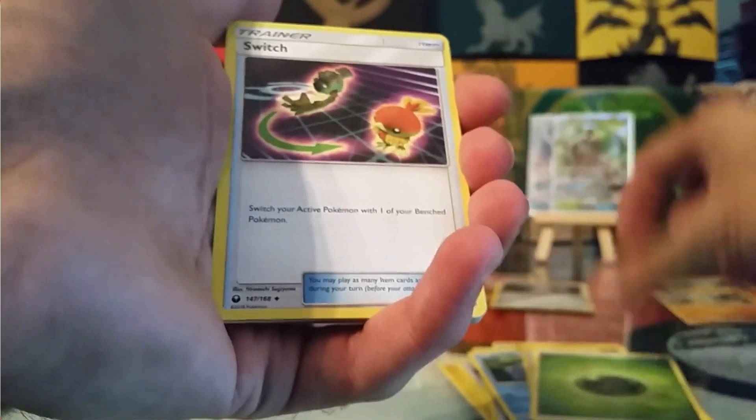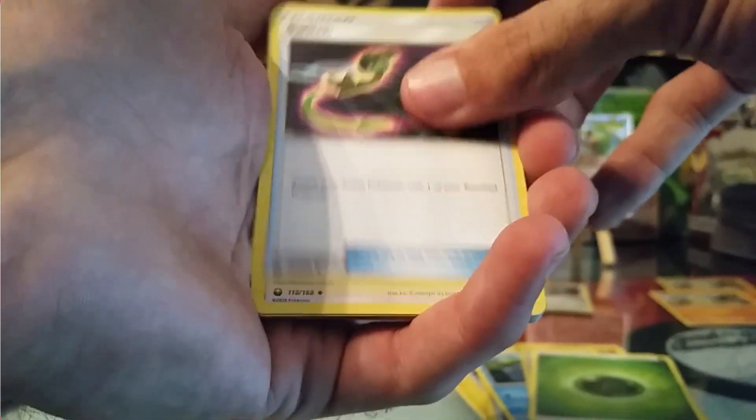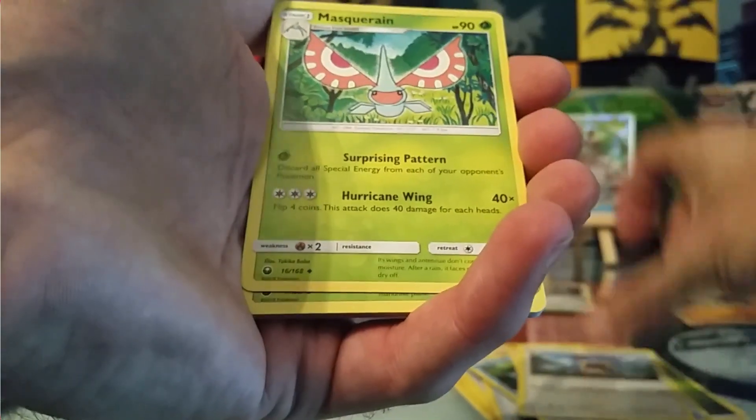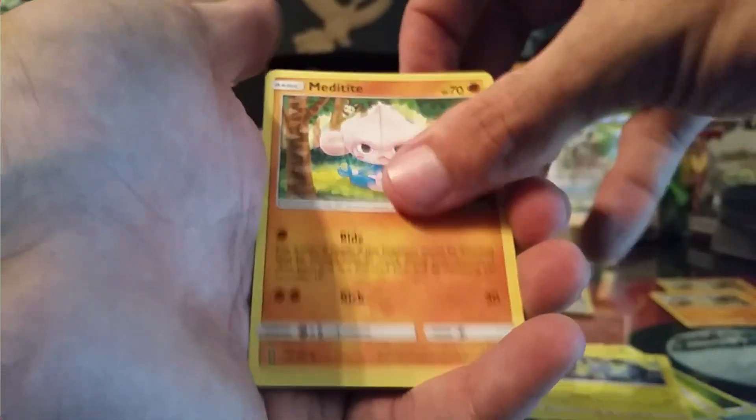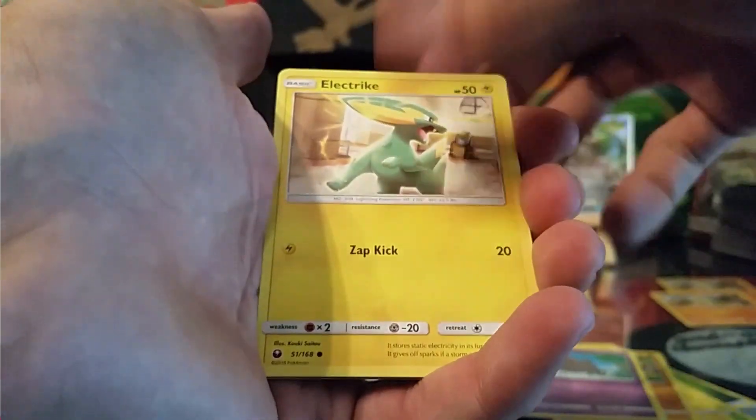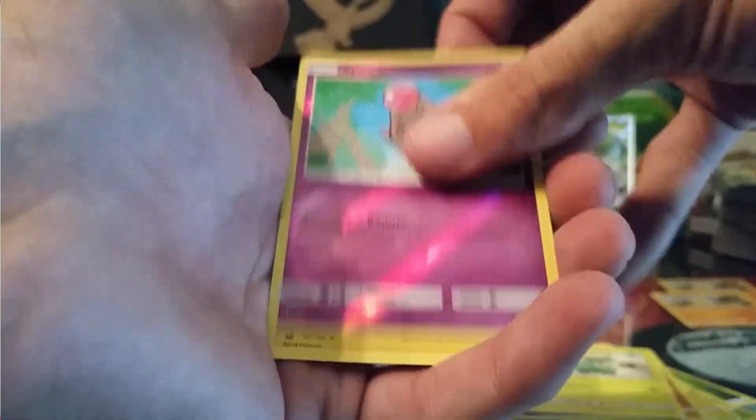Last two packs. We have a Leaf and Grass Energy. Switch, Loudred, Masquerain, Bellsprout, Chinchao, Meditite, Spoink, Electric, Spoink, Reverse, and a non-holo Lanturn.